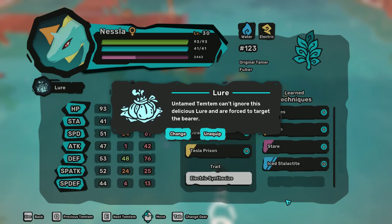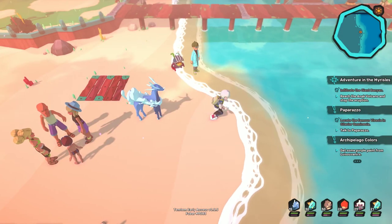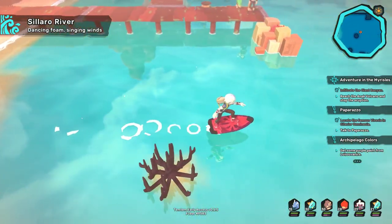The game is Temtem. In this video I'll be discussing the equipment lure, which forces a target to only attack whoever has this equipment equipped. I'll be using this to force enemies to fight one of my more powerful characters who can also heal themselves. If you fight water creatures, you'll be doing AoE damage to the attacking party while healing yourself, so you can stay out in the field and power level your lower level Temtem.